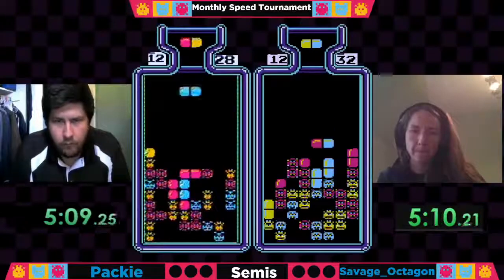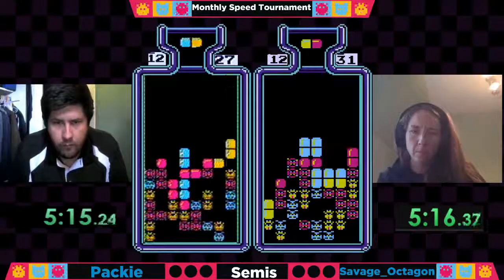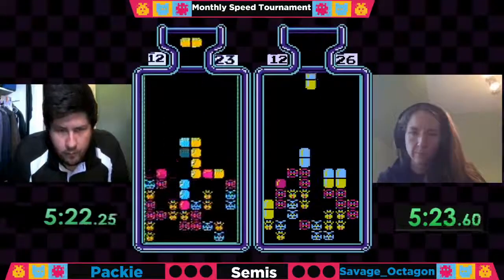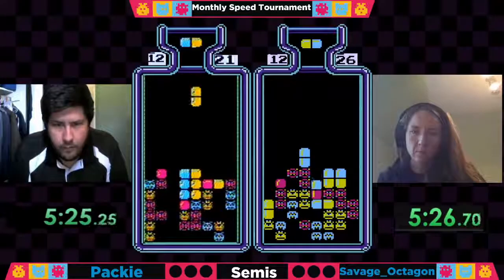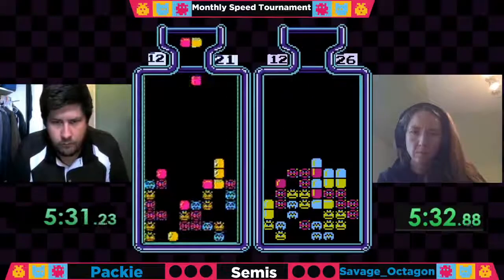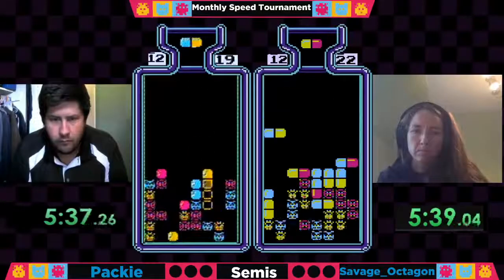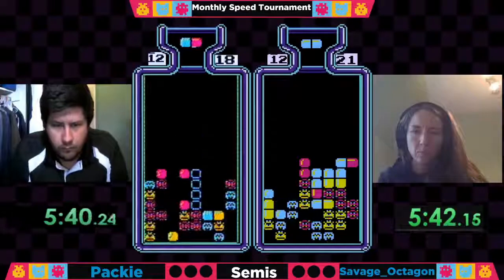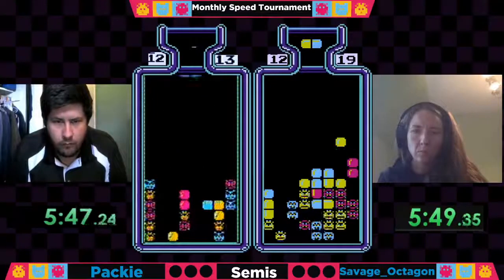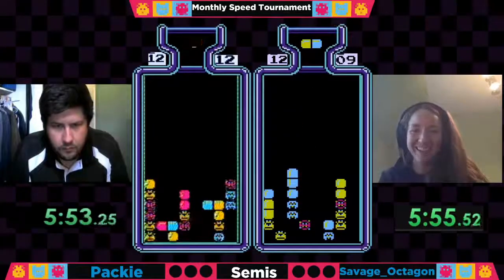Looking at Octagon's board, she's got a lot of one-drop combos ready to go. She's got it set up for a horizontal play if she goes for it — looks like that's what she's going to do. She gets the combo. Really going to have to be hoping for some doubles to end that left section — that right section is a bit more scattered. Meanwhile Octagon has a lot of garbage being stacked up here, but a couple plays here could really benefit her. Octagon just cleared out the right side of her board.